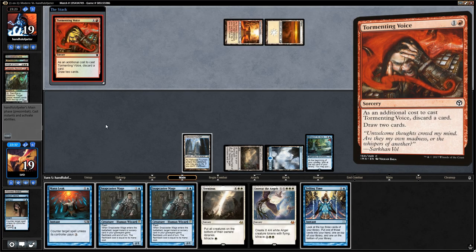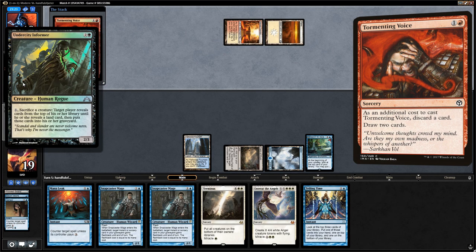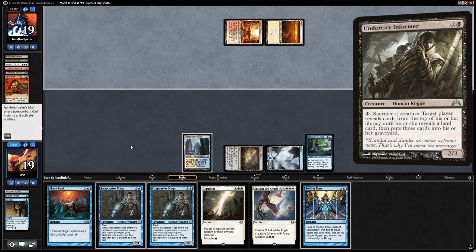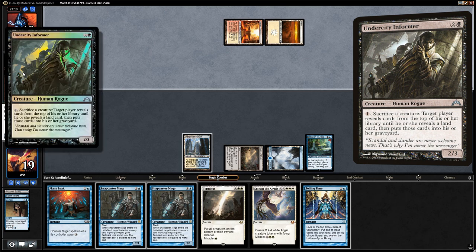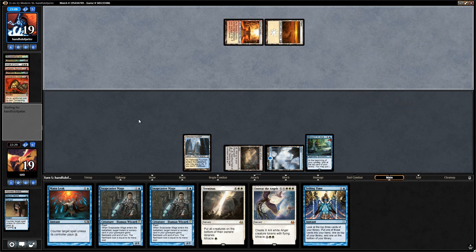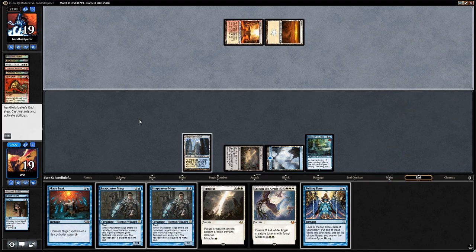Opponent casts Tormenting Voice, discarding Undercity Informer — that can also be part of some combo. I remember the Informer and Angel of Glory's Rise being part of some sort of Standard reanimator deck back in the day.